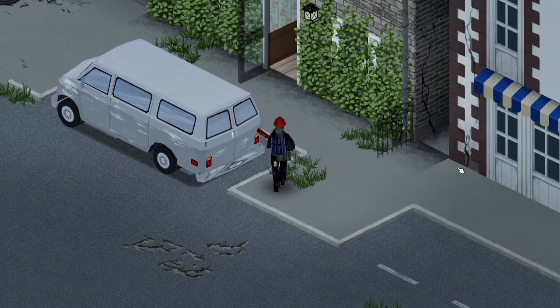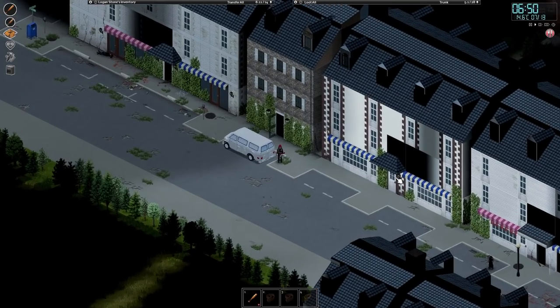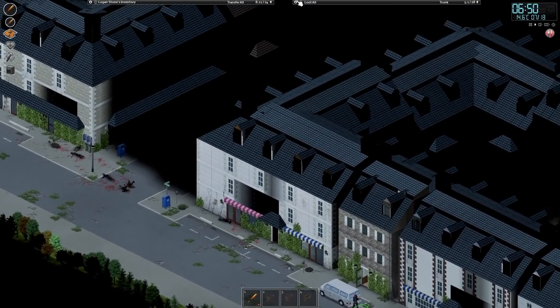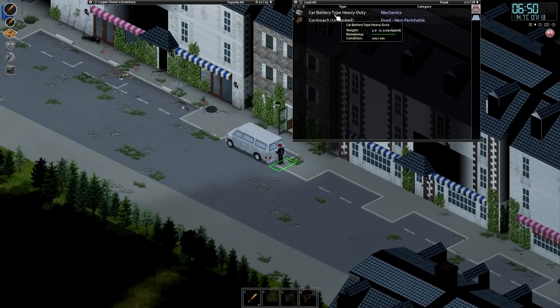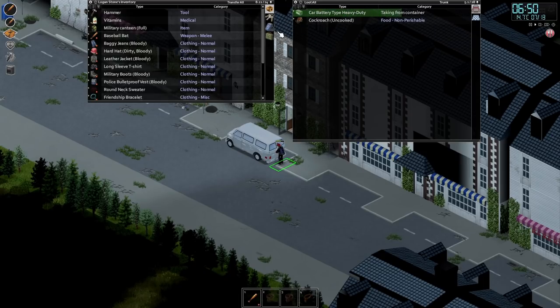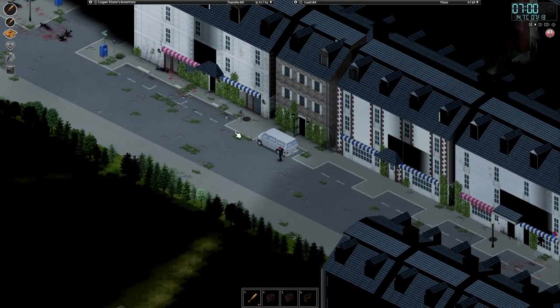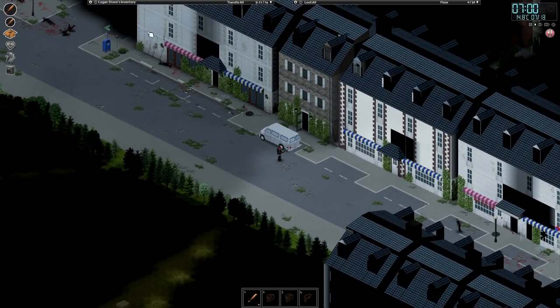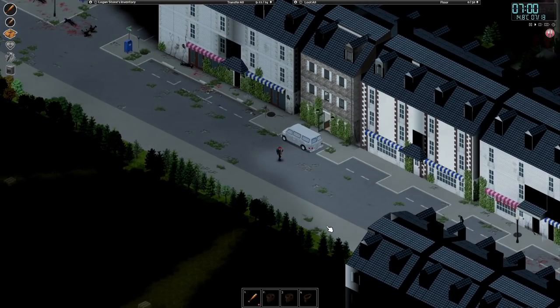Hello my fellow spuds and welcome back to another episode of Project Zomboid with Logan Stone. I had a bit of an eventful time off camera. I've crossed the bridge and I'm in this little town - the battle bus is just up there. Look what I found - I can actually open it. We found a heavy duty battery just by pure luck. I passed this one and completely forgot to check it simply because we had a horde of zombies that I had to lure away from around here down to the bottom and loop around. So I'm really happy we found that. It didn't take that much searching, about a day.